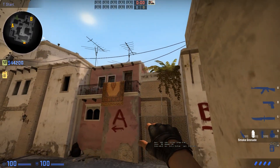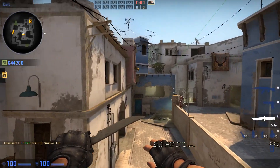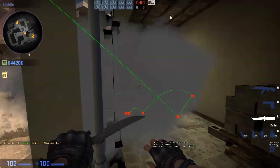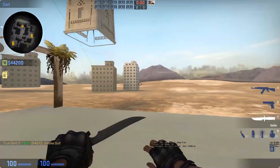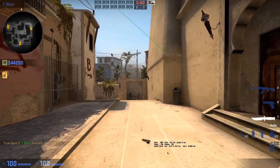So I decided to figure out my own, and that's the smoke I came up with. I'll show you how it looks and how easy and simple it is to throw. It will land right in the middle of the window, cutting out vision for CTs entirely. This smoke has a lot of room for error.